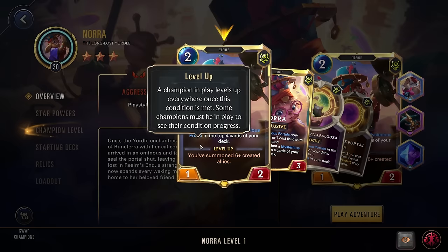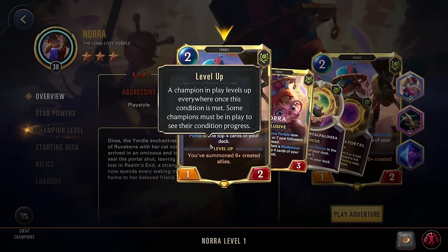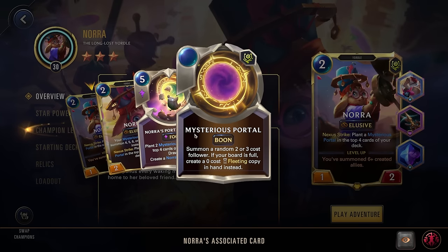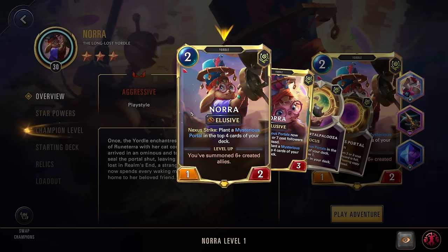She has the nexus strike effect: plant a mysterious portal in the top four cards of your deck. The mysterious portal summons a random two or three cost follower, and if your board is full, it creates a zero-cost fleeting copy in hand instead — a great quality of life so those units aren't wasted. You still have to play them that round since they're fleeting, but it gives you more options. This is a nexus strike, so you have to hit with Nora. If you get double attack, both strikes will plant portals.